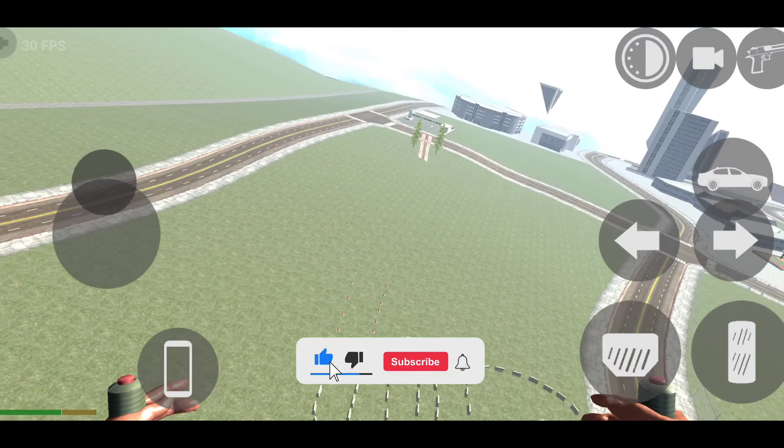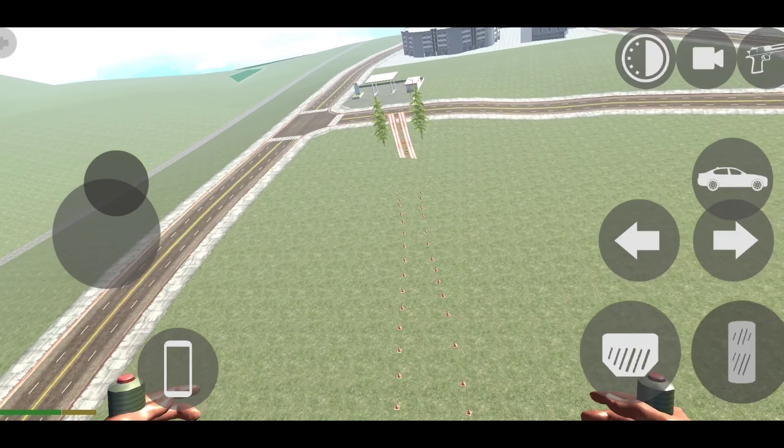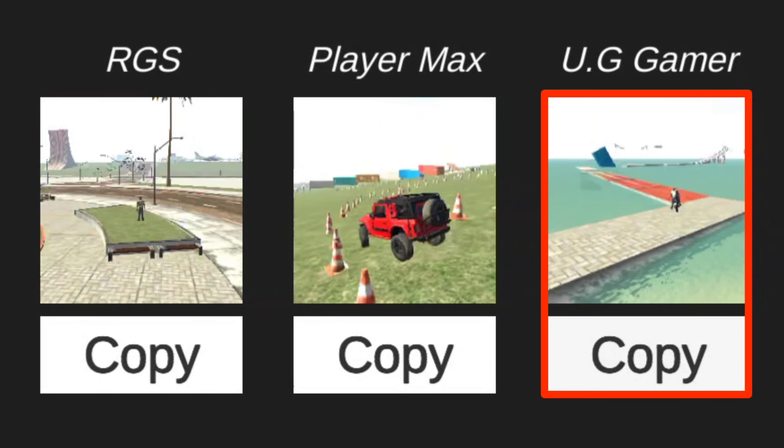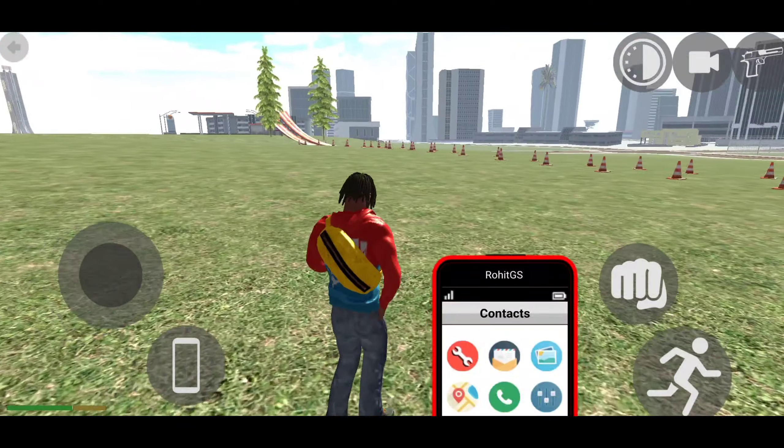Video like kar lena. Dekh sakte ho guys, yahan par agar aapko yeh location dekhne mein nahi mil rahi to aapne petrol pump mein aa jaana, finally yeh location dekhne ko mil jayegi. Aur ab third mission ke liye: Plugin open karo, third mission ko copy karo, aur phir apna game open karo.